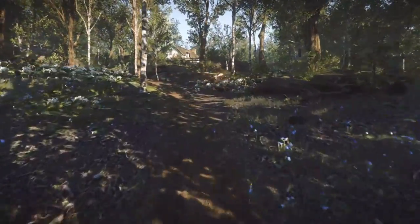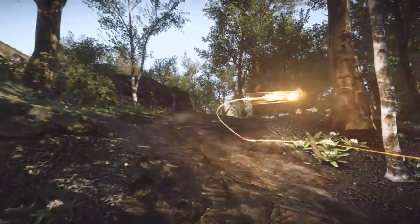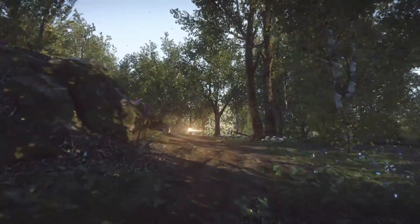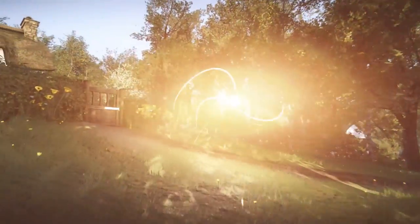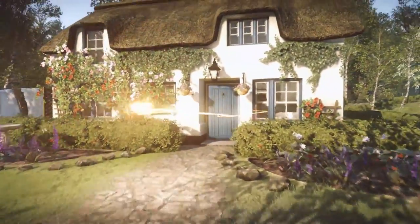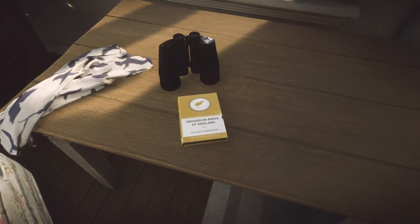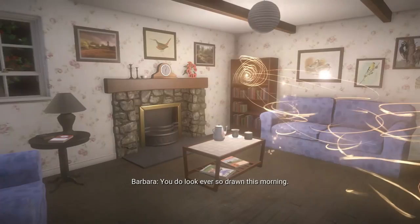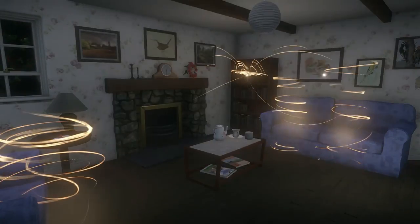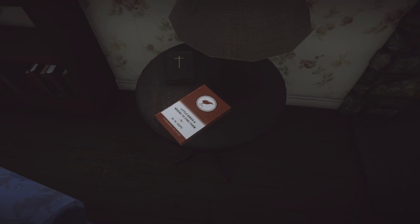The light leads you to house number 19, which is in the Tipworth Forest area. Enter the gate and then the house itself. On the right-hand side there's a book on the table next to the binoculars. Head into the room on the left for the first motion-triggered event of this location. Once the event is finished, there's another book on the table next to the lamp.